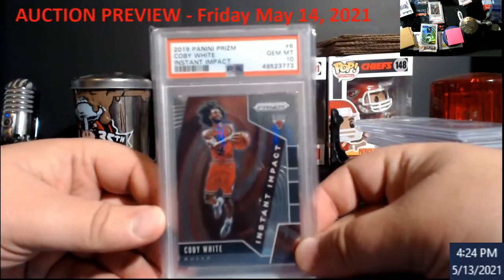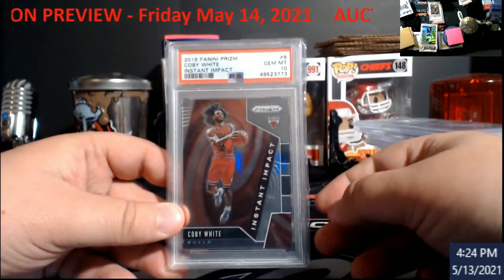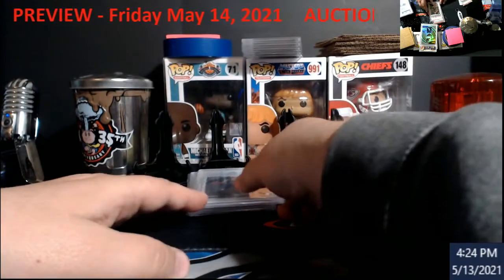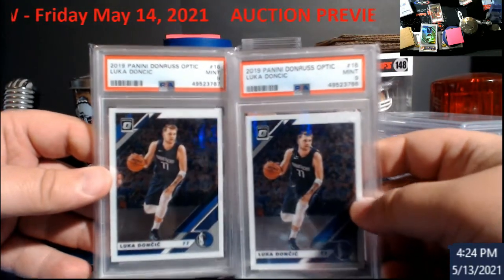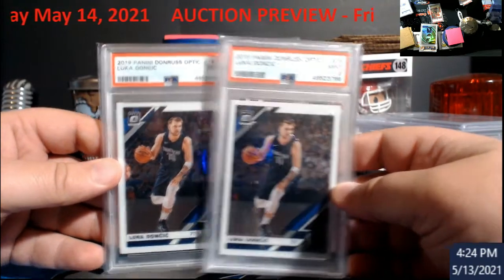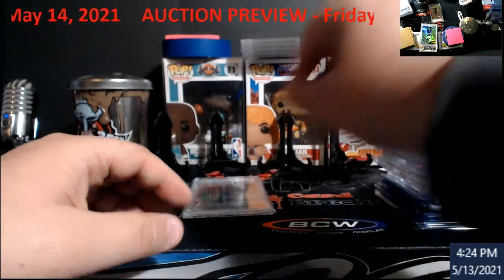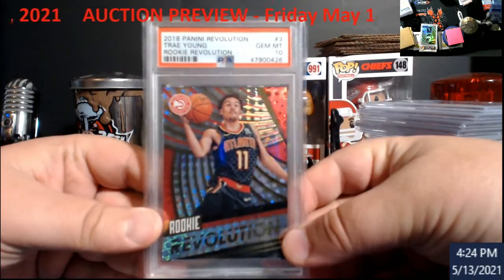Cubby White PSA 10 Instant Impact — that's a lot again. Luca, second year Optics PSA 9s — I want to say these are like $30 a pop, something like that. And finally, up last: Revolution Trey Young Rookie, Gem Mint 10. I picked this up at the show as part of a deal.